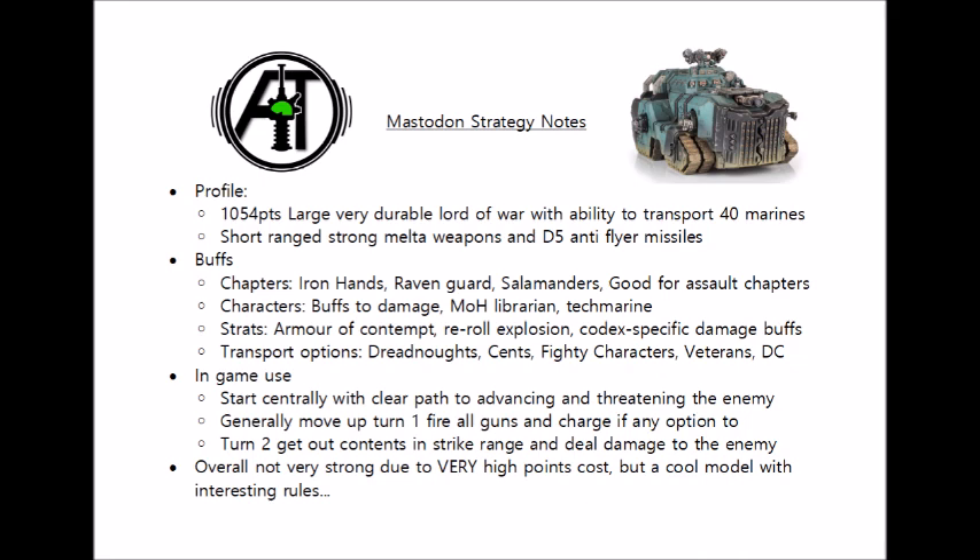It could also be a very nice target for the Null Zone or fire shield psychic power to make it minus 1 to hit, and the plus 1 toughness psychic power to make it toughness 10, meaning that even lascannons could be wounding it on fives. For armies like Black Templars, Blood Angels, and Space Wolves, its primary function is going to be as a massive transport to deliver fragile but dangerous assault infantry, which all of these chapters have in abundance. And finally, Dark Angels could help with their unique Devastator Doctrine turn 1 to get that siege melter array in range right from the get-go.